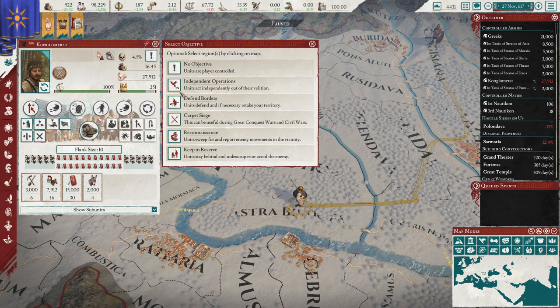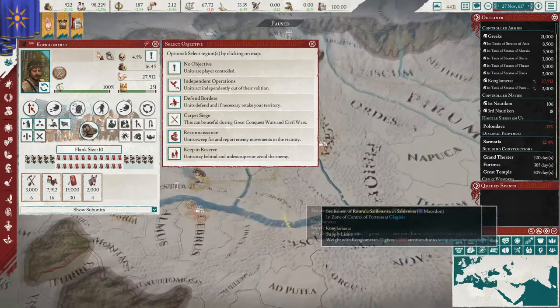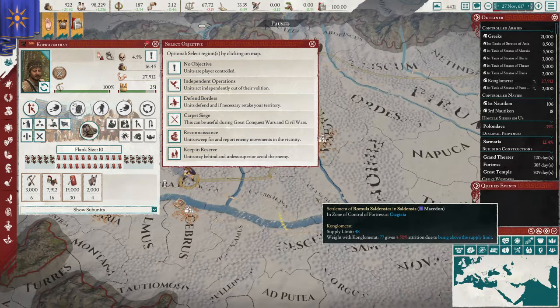Defend Borders: if you select this, units are mostly going to stay in your own territory, defend from enemy attack, and if necessary retake things that you lose. Carpet Siege specifically tells the unit to go after every single enemy territory instead of going for important places like fortresses.